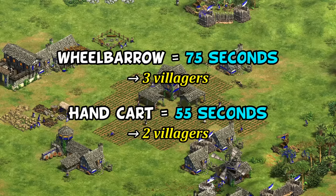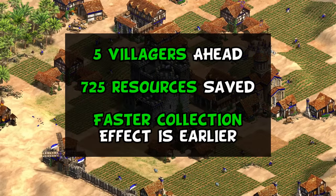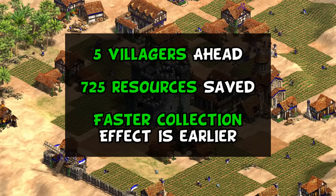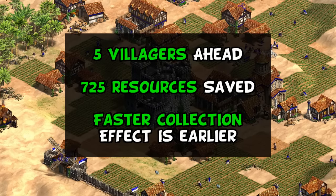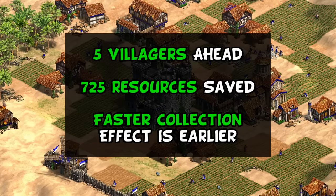That adds up to about 5 extra villagers. That means you should end up with more villagers than your opponent when they get around to grabbing those techs, hundreds of resources in tech costs saved even after paying for those extra villagers, and the resource collection advantage earlier on top of all this.